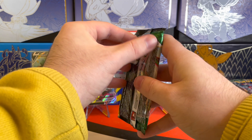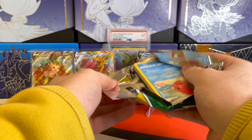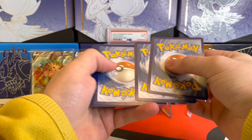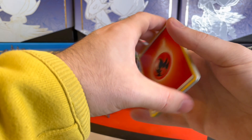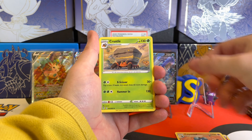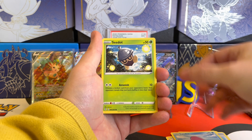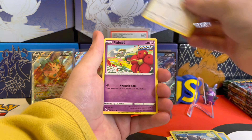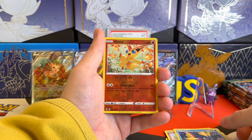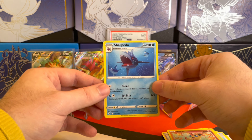We got our boy Rayquaza on the front of this pack — hoping to pull the VMAX. That is probably my main chase card, but the Rayquaza V alternate art is just as good. I would be super happy with either of those for my collection. We got the Fire Energy, Palpitoad, Crustle, Moon and Sun Badge, Luvdisc, Seedot, Slakoth Hanging on the Edge, Flabebe, Carvanha. Victini as the Reverse Holo, and then the rare is a Sharpedo — a non-holo rare.